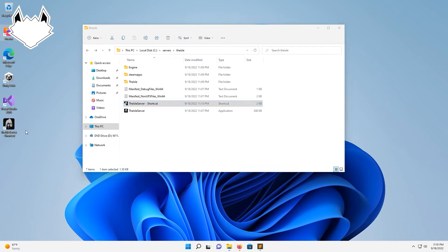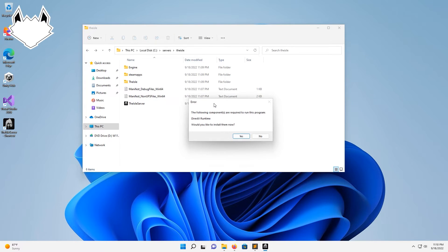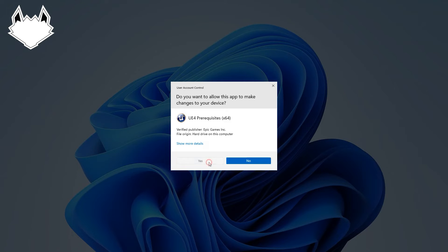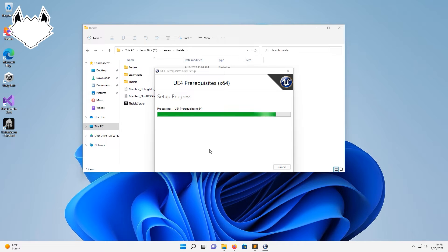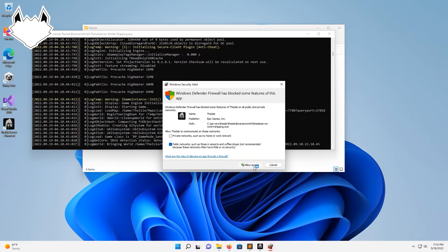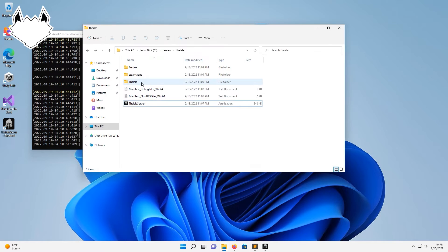We can move that to our desktop if we want. So we're going to go ahead and run it for the first time, because we need to get DirectX. We're going to hit yes on that, hit I agree, hit install, hit yes, close. That's also going to give us — we're going to hit allow access on this as well — and that's going to give us the files that we need here.